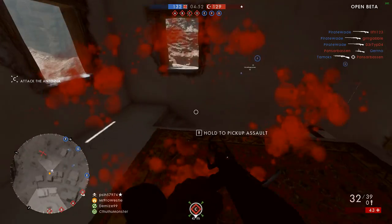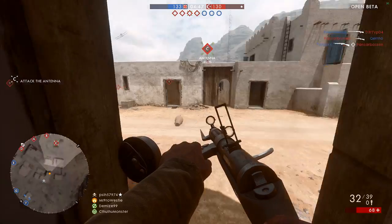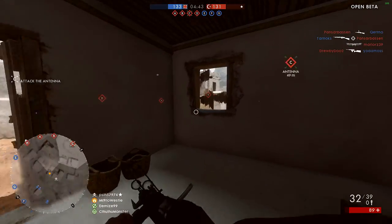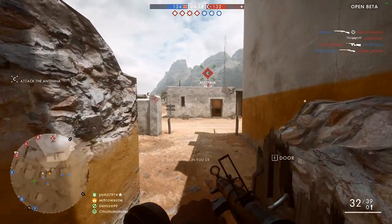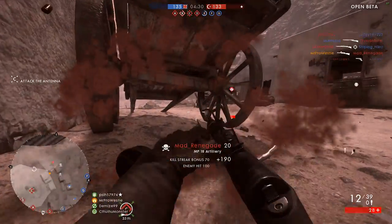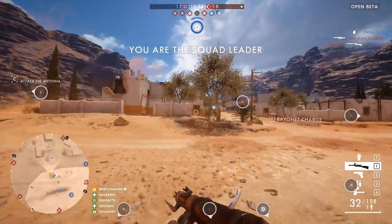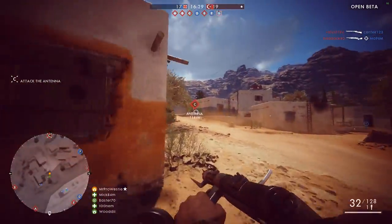I decided to go full run and gun with the Assault class using the MP18 and its different variants, and gave it a good test to see what's what. First off, the Assault class is really, really fun to play with. The speed and agility of the movement system tied with the light weapons, their accuracy at close range, and total domination in the town area of Sinai Desert — it's a really good feeling. I've likened Battlefield 1 more to what Battlefield 3 offered in terms of combat, and it's clear to see that right here.